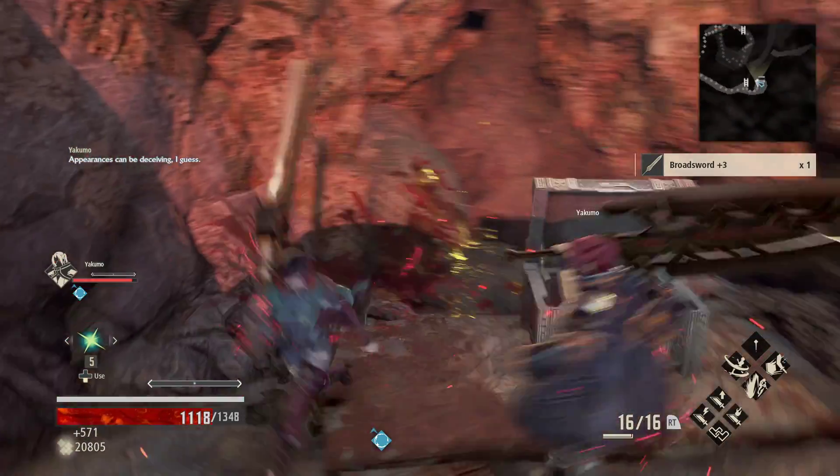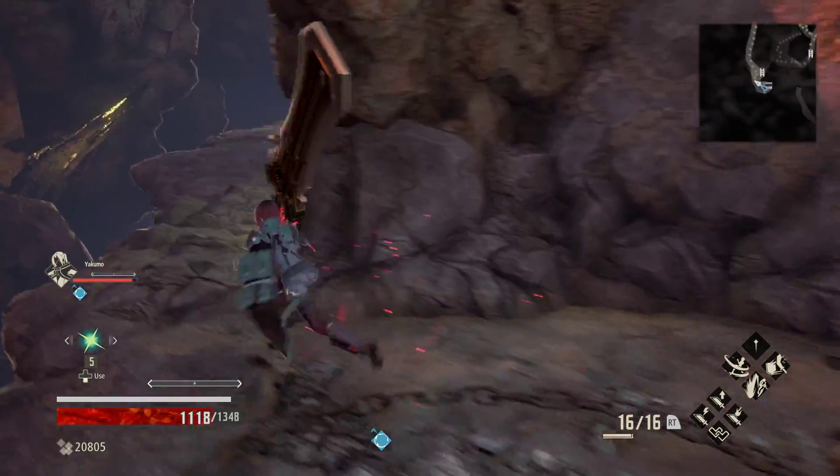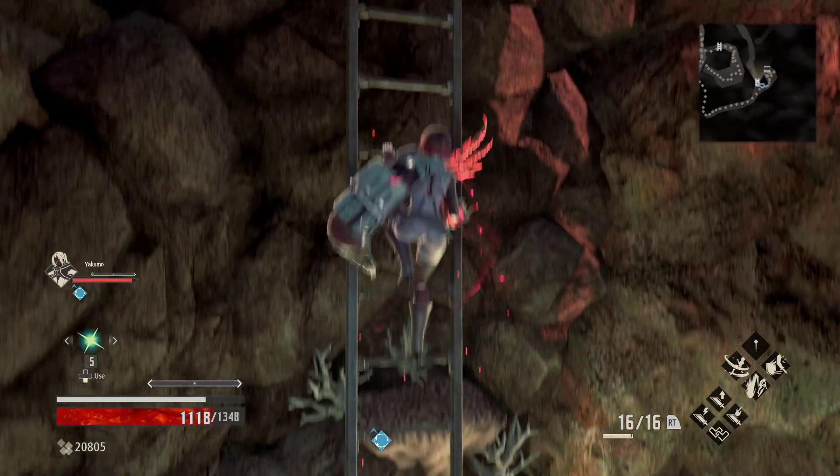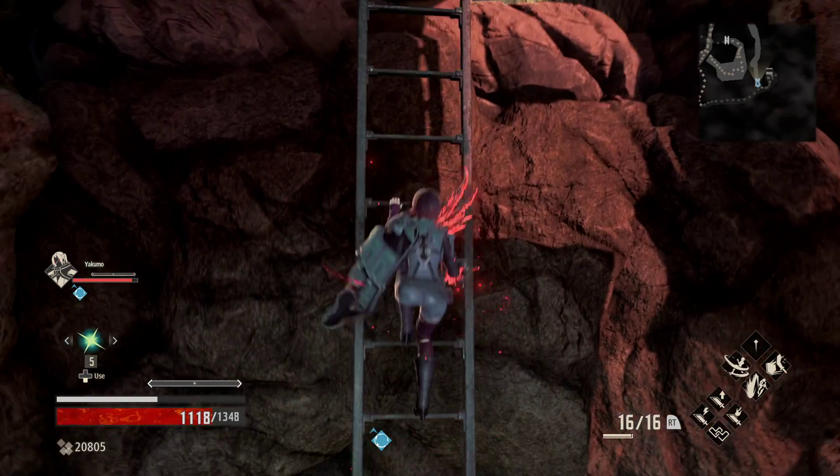Appearances can be deceiving. There's our broadsword plus three. We're going to take the ladder up and follow the path and go down a second ladder for another big red guy.